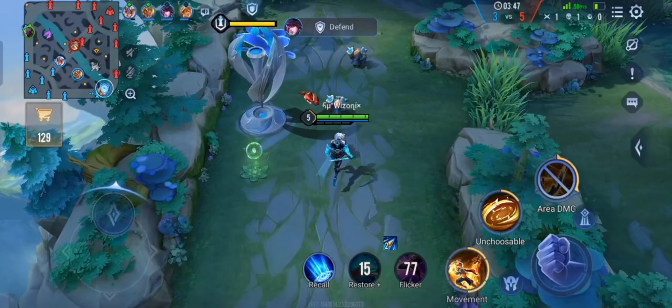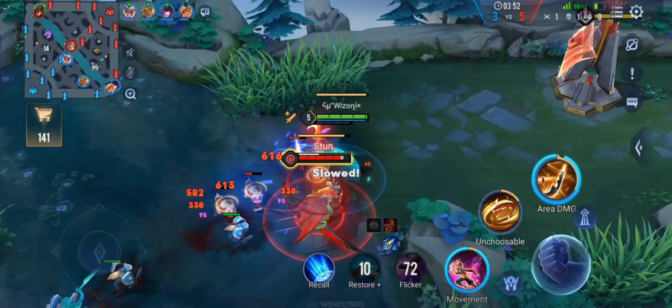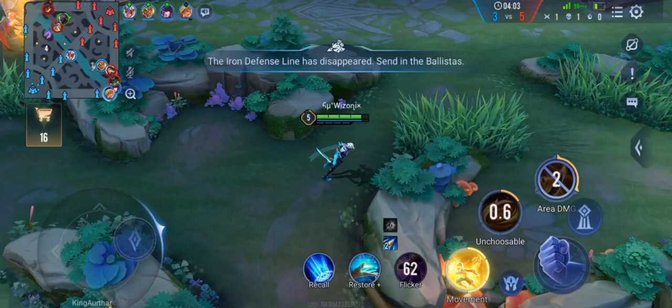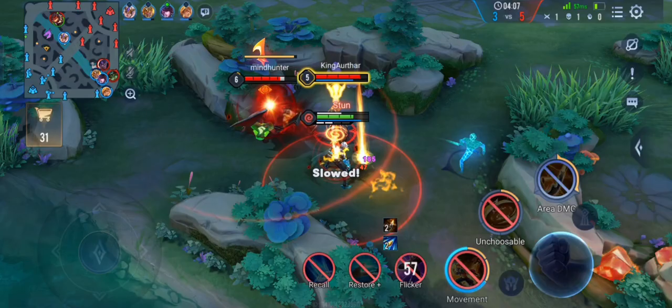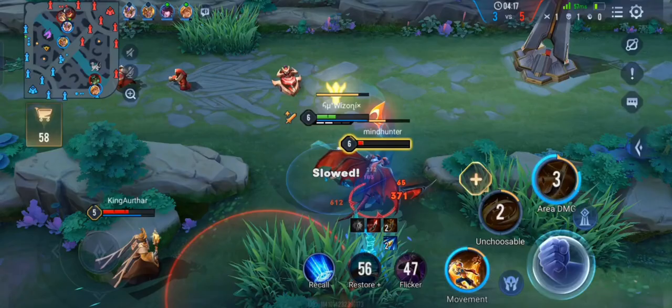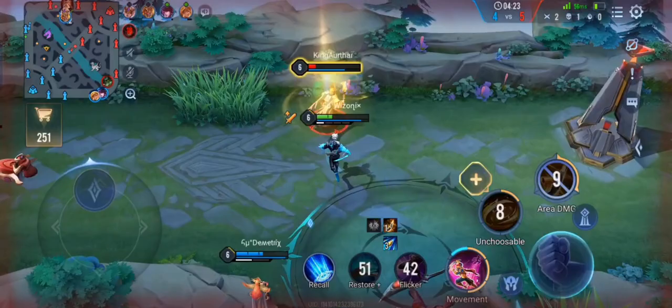We ended up dying though. The first item I am getting is Spear of Longinus, which also gives 15% cooldown reduction if you guys didn't know. So combining flashy boots and Spear of Longinus we will have 30% cooldown reduction right off the start of the game. Then when we get Omniums or Muromasa we will get the remaining 10% and our cooldown will be at maximum — 40%. With enough cooldown on Murad you can actually use your ultimate without even doing an auto attack.